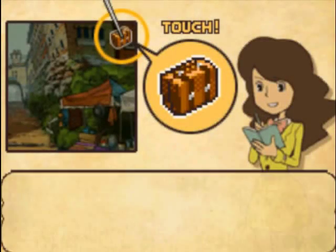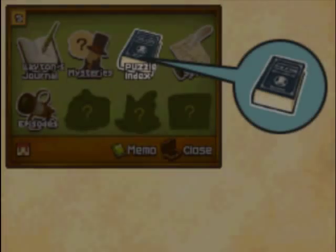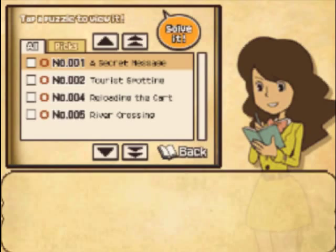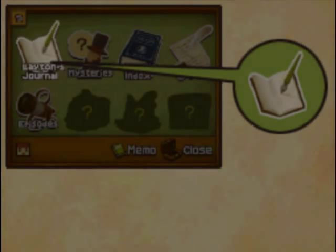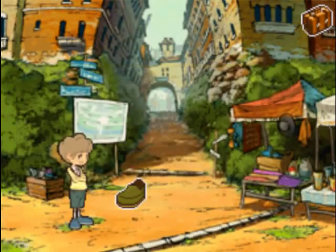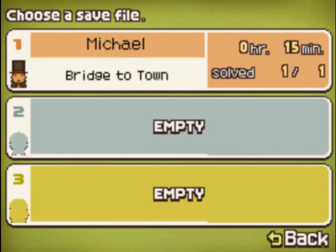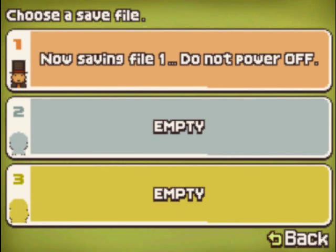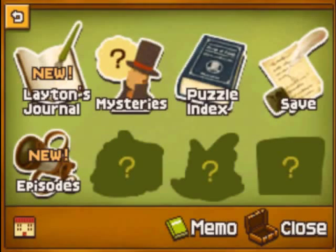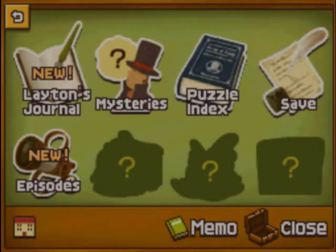Oh, and how do you save the game? That's simple, everybody. You just use the trunk. So many instructions. Pretty simple — just open the trunk. Save if you want to save. You've got other things you can look at in the trunk, like you can look at all the puzzles you've solved so far.